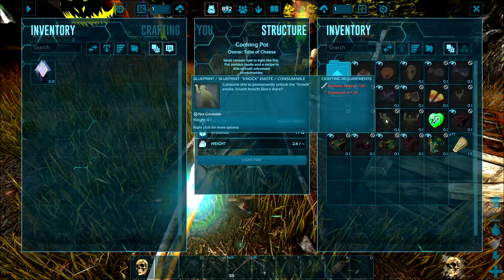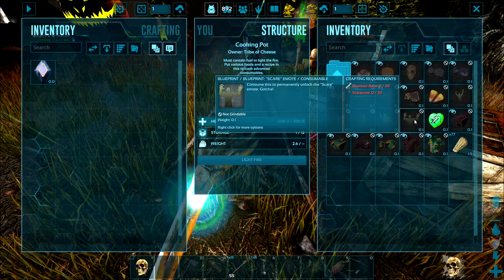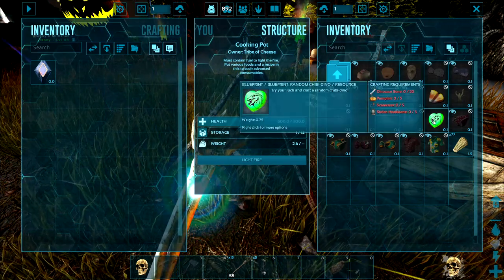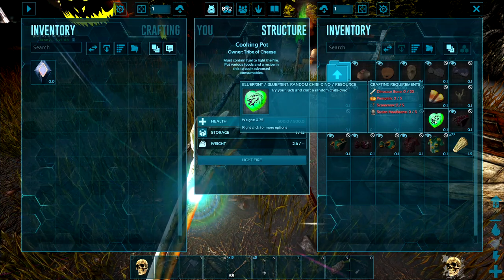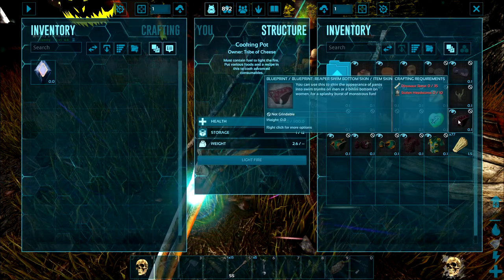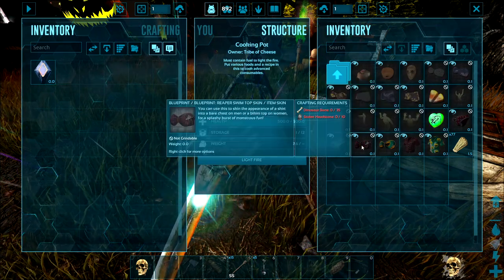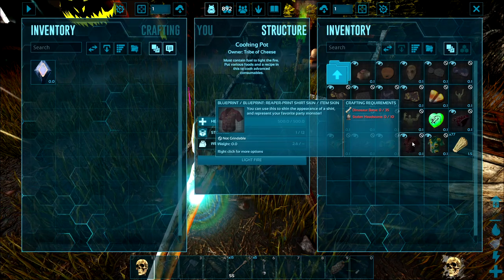Now the fun new stuff: the knock emote — I have no idea what that really means — the scare emote, which I assume is some sort of jump scare kind of thing. You can craft random chibis, and this is what you're going to have to do if you want to get the new chibis that are available. There's a whole bunch of them. The new Reaper set — so there's a Reaper swim bottom, a Reaper swim top.